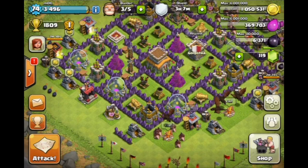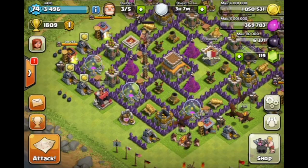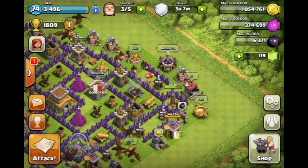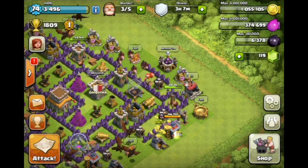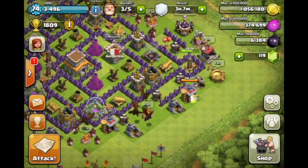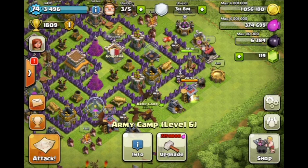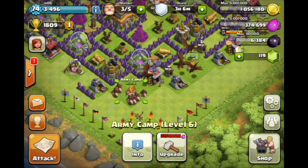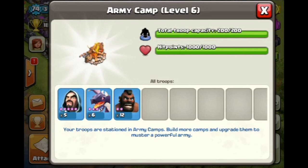Hey, what's up guys, welcome back — it's me, Molt! Today I'm going to do a pretty special video. It's not going to be part of any series; I just wanted to show you all the new strategy I'm working with. Ever since the boost of the Hog Riders in the last update, they've really started doing work. What I'm doing is a Hog Rider and Dragon strategy, with a couple of Wizards thrown in — the Hog Riders go in and take out the air defenses so the Dragons can do work around the base.